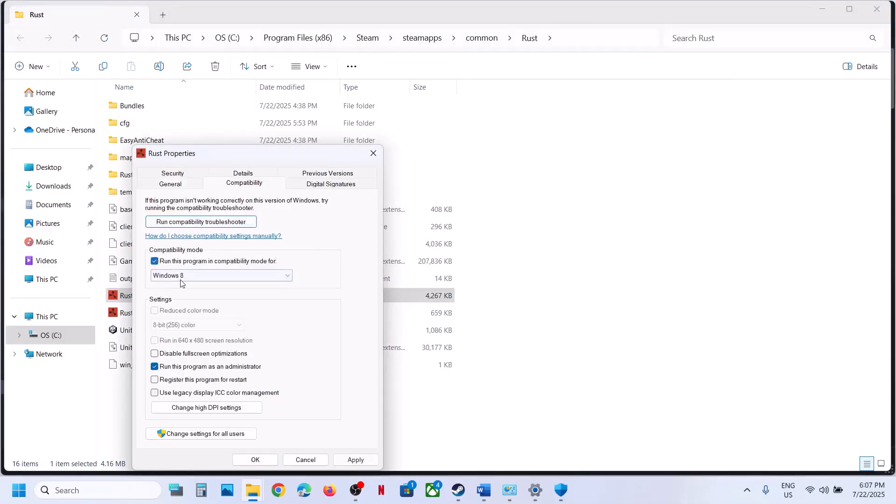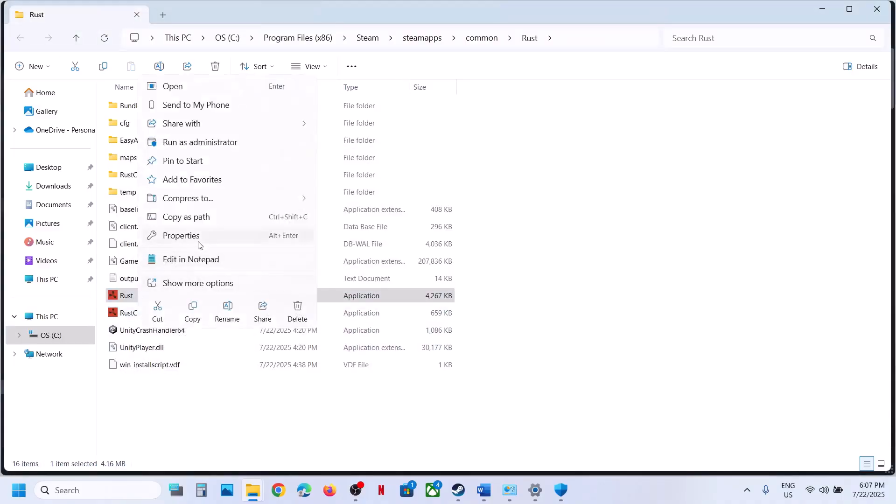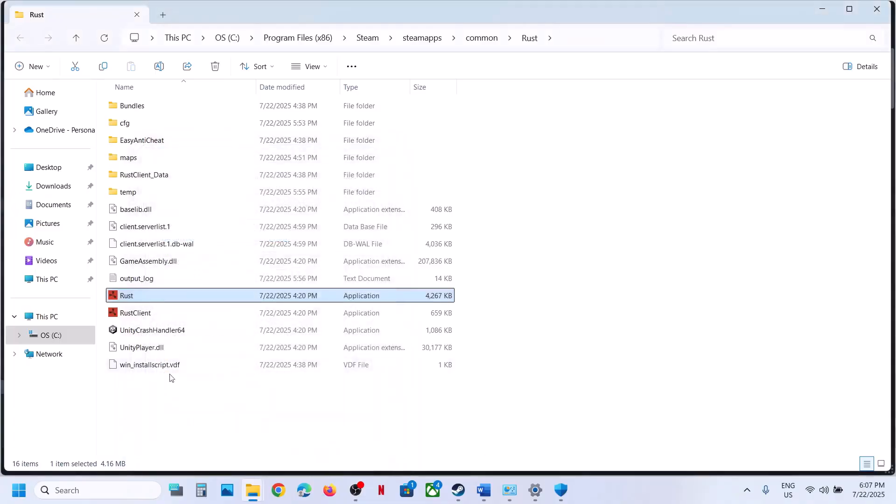If that does not work, try compatibility mode: select Windows 8, hit Apply, click OK, and launch the game. If still not working, try Windows 7. You can also check Disable Full Screen Optimization. If none of these work, uncheck all the boxes, hit Apply, click OK, do the same with the second exe file, and follow the next step.